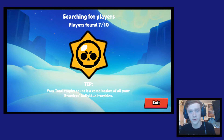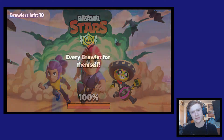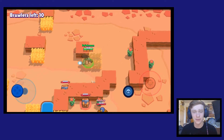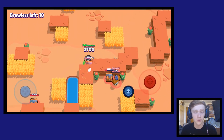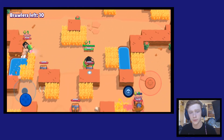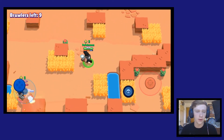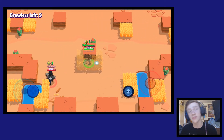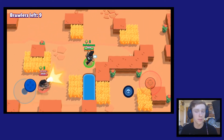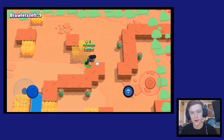Bull's the only one that walks out of those bushes. You want to only play on maps where there are bushes, because since he's a shotgun character you need to be able to approach people. If you walk straight into somebody in the open, they're just going to shoot you — like if you try to walk up to Colt in the open, he'll just poke you down before you can get close. You really need a map with lots of bushes so you can hide, sneak up on people, or just wait for them to come to you. That's why you shoot into bushes — there's usually a Bull or a Shelly hiding there with a shotgun.